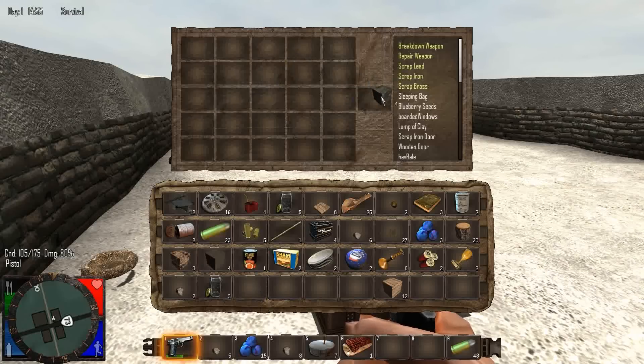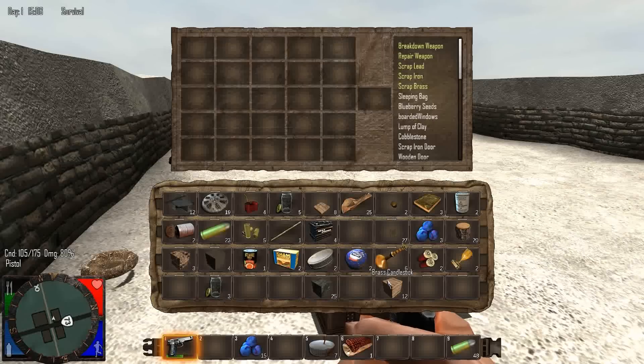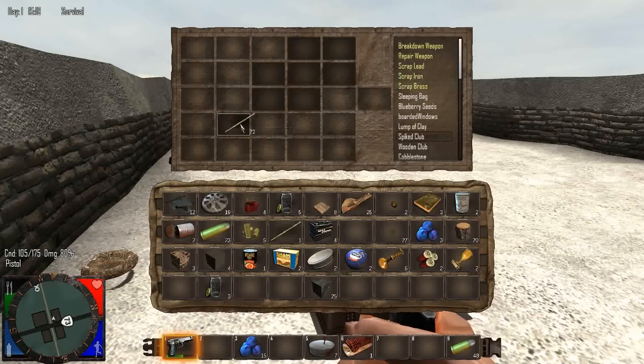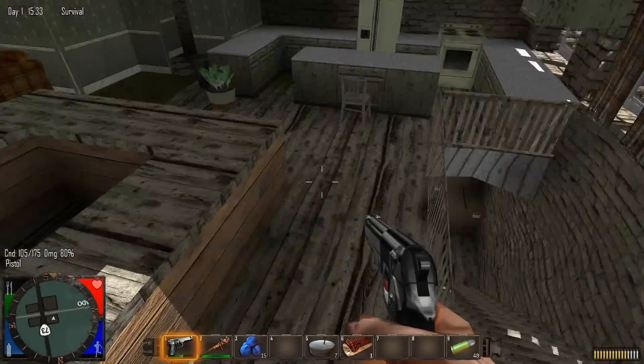These rocks I was picking up - if you put them in the middle of the crafting grid they turn into stone. You can click that over and over and it'll take all the rocks from your inventory and give you stone. Now I'd really like a melee weapon. We can make a spiked club - sticks go up the middle and scrap iron around the outside. There we go, we've got ourselves a spiked club. Melee weapons aren't really to save bullets per se - they're more to keep silent so the zombies don't overrun you.